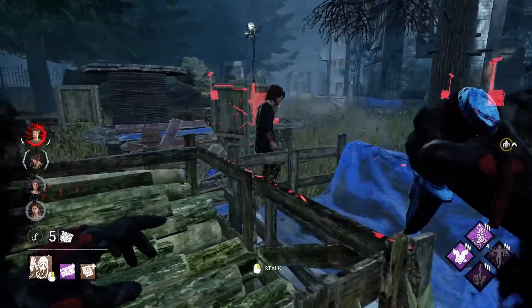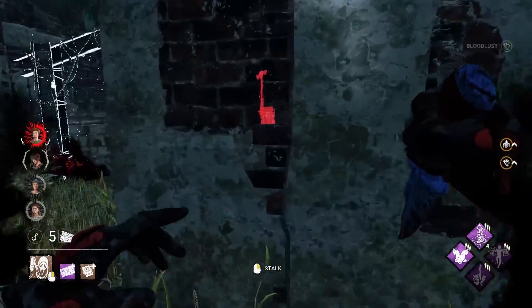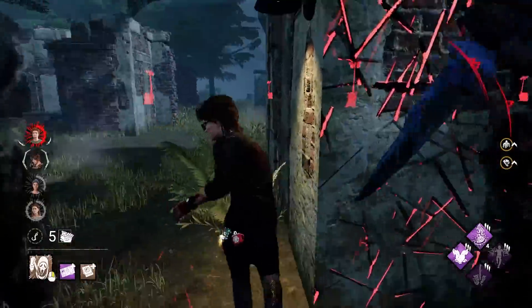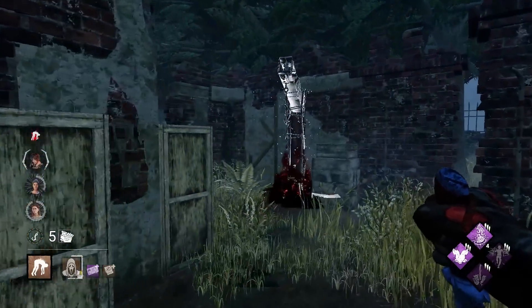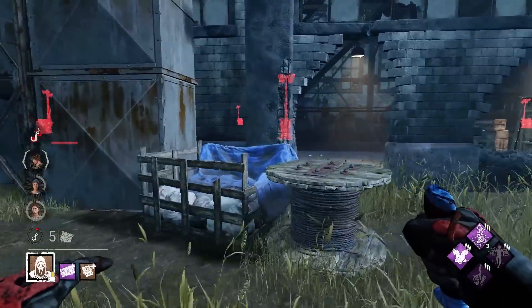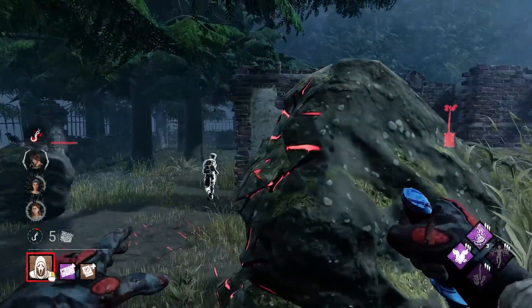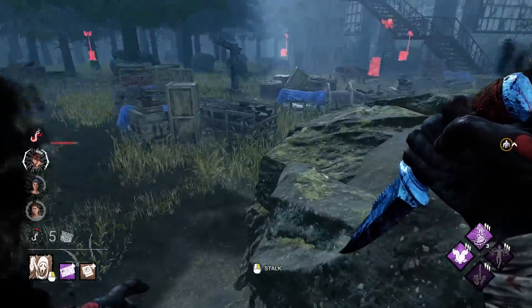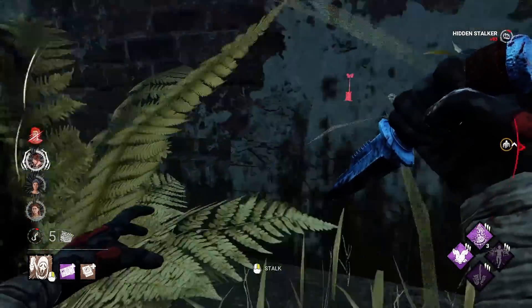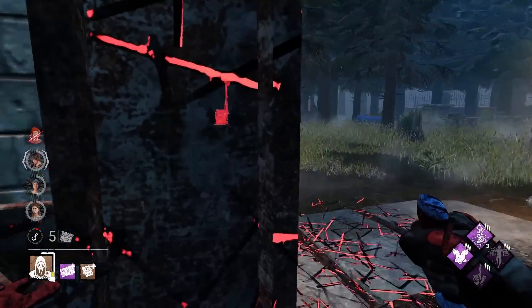Maybe we can get this TV here. Good life by him. Well, he makes the pallet gen, doesn't he? We got it down. So 20% gen regression and 20 seconds of not being able to work the generator is honestly massive — it's a bit like Old Eruption. It feels incredibly bad when someone pulls it off against you. Nia's the only one that we haven't stalked that much at all. I would consider hitting her — we have less cooldown because of our add-on. This is definitely gonna be handy.